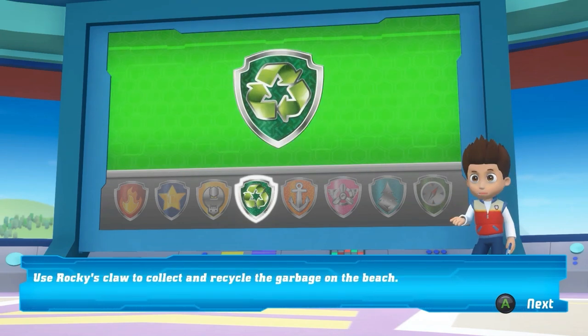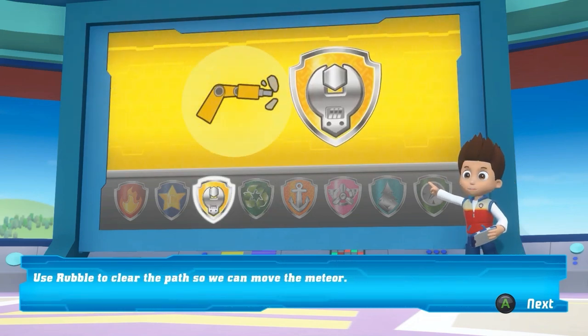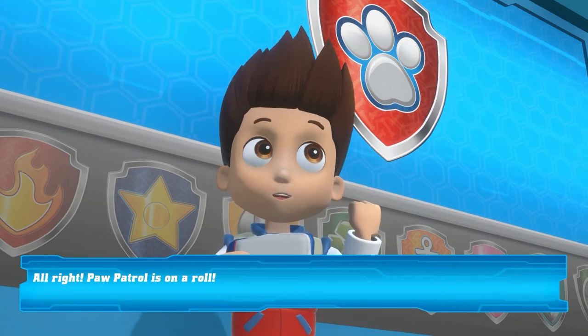Use Rocky's claw to collect and recycle the garbage on the beach. Use Rubble to clear a path so we can move the meteor. Paw Patrol is on a roll.